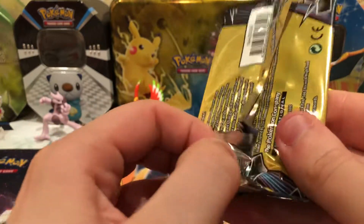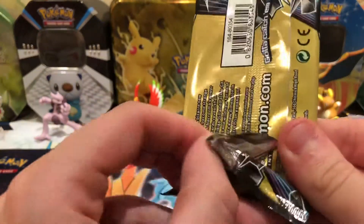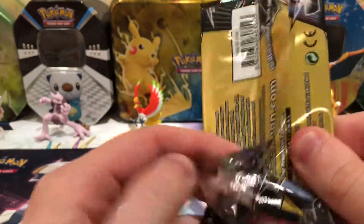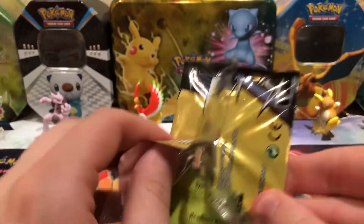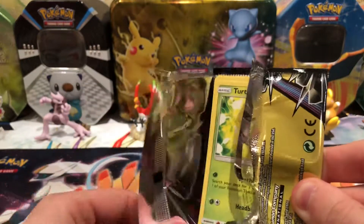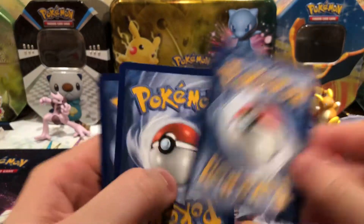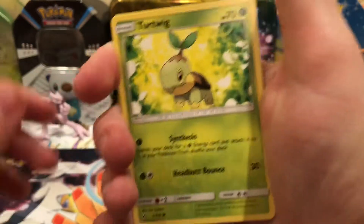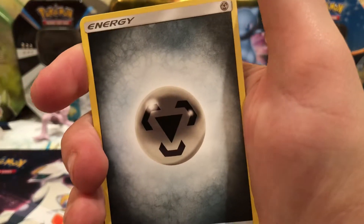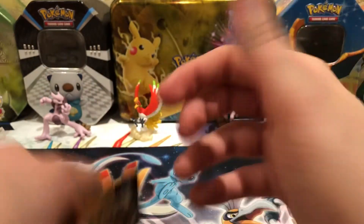So I know they won't get shut out this opening, so there's something. This pack will not open. There's a Turtwig, Steel Energy, and then a Stunky. So there's our first dud pack of the Dollar Tree.